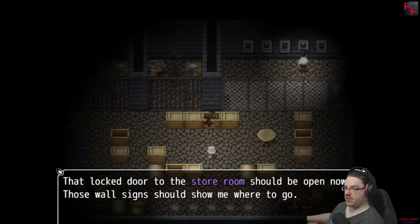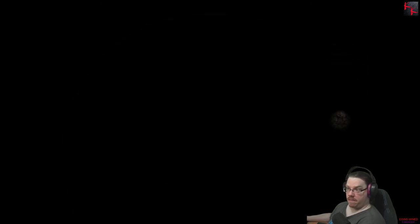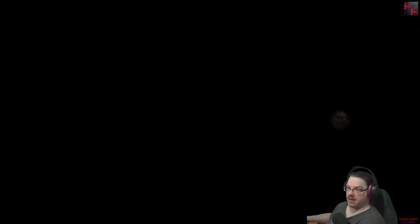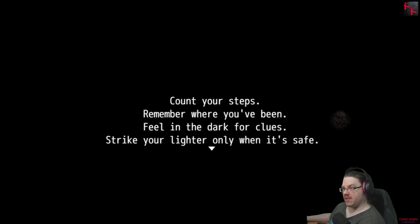That locked door to the storeroom should be open now. Those wall signs should show me where to go. There went my power — it hates light. It's risky to strike your lighter when it's near. Count your steps. Remember where you've been. Feel the dark for clues. Only when it's safe.